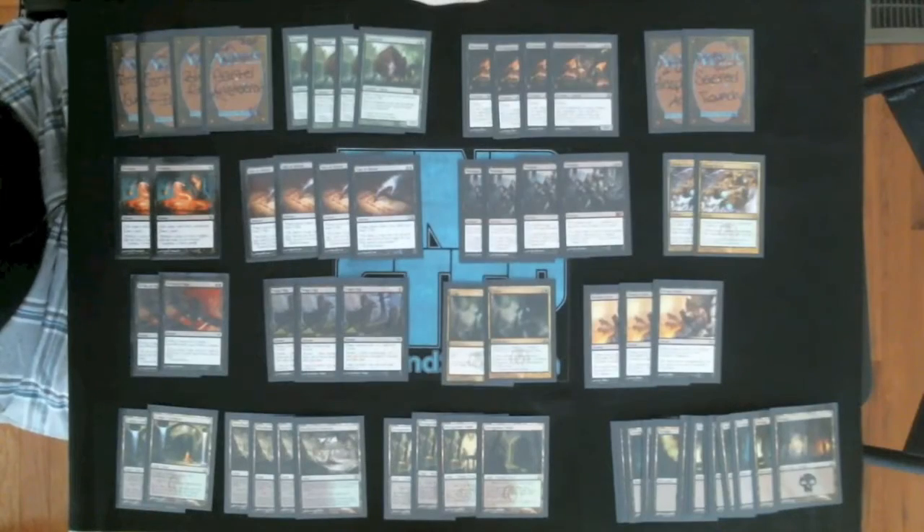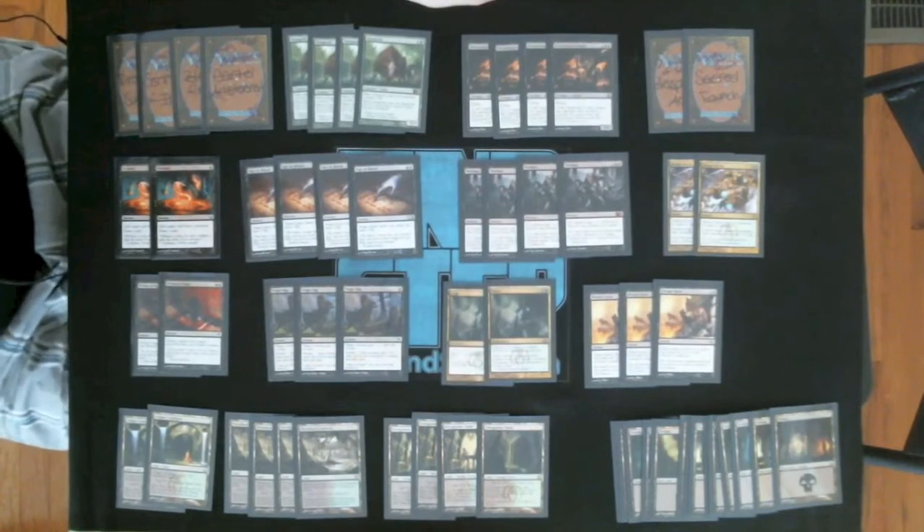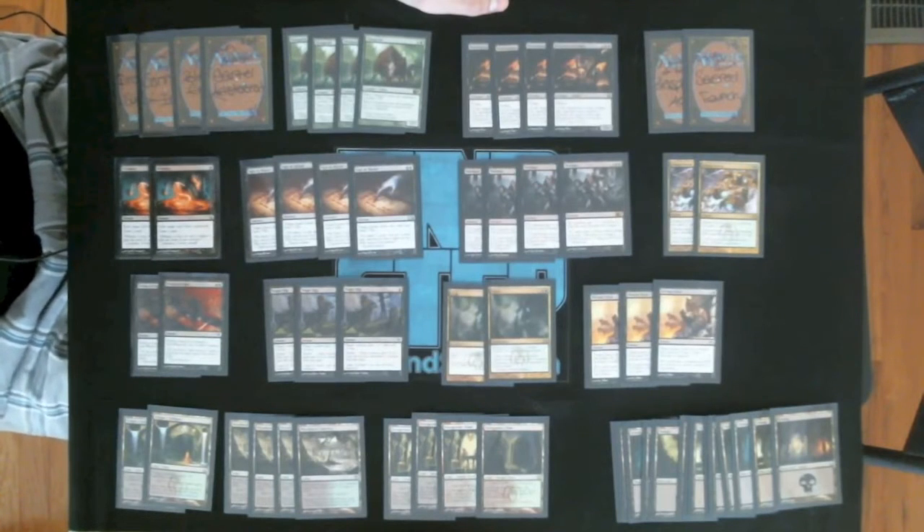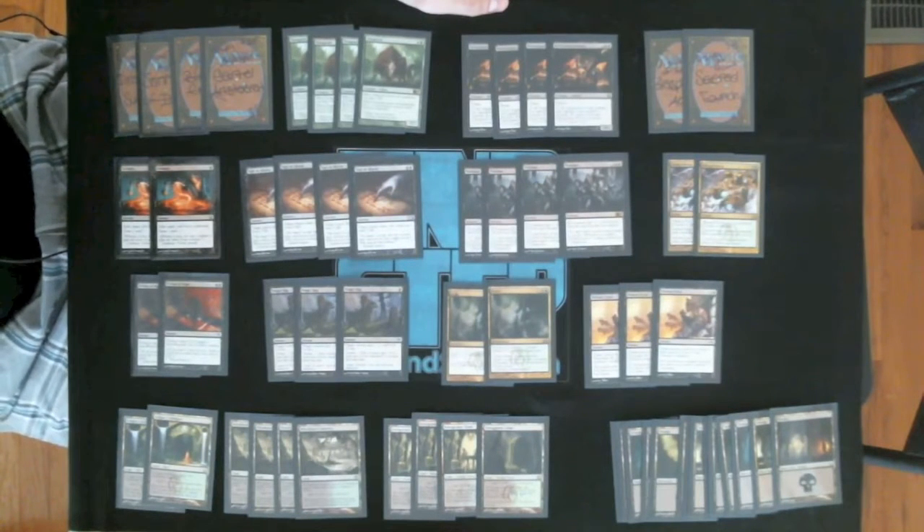Hello everyone, welcome to the week at theinstep.com. Adam vs. James. James here. This week I'm playing green-black mid-range, or Rock, or whatever you want to call it. I did get this list from somewhere but I honestly don't remember. If this was like a real archetype I feel like this would be the stock list — it just looks pretty stock.